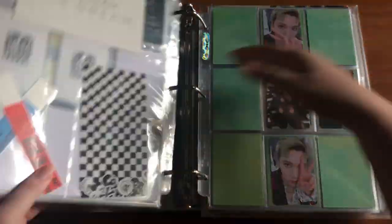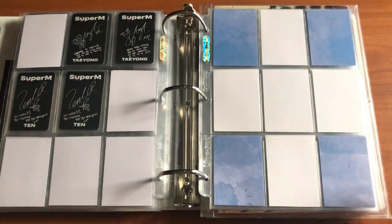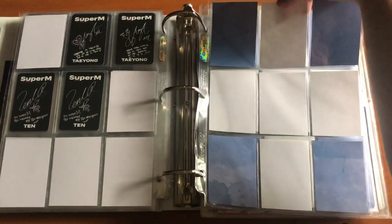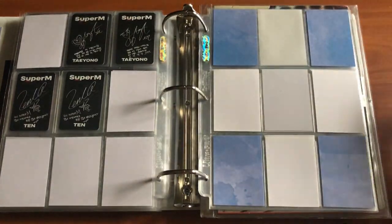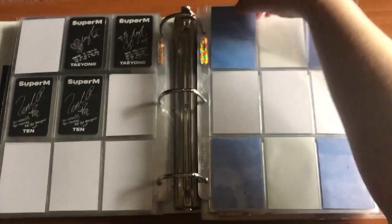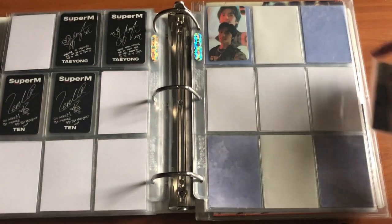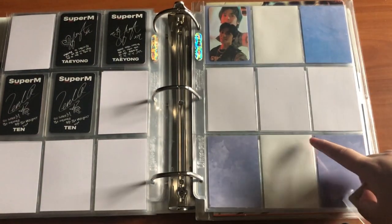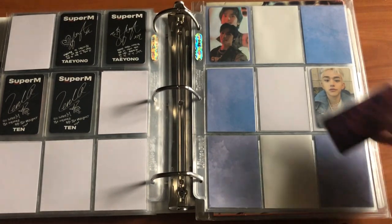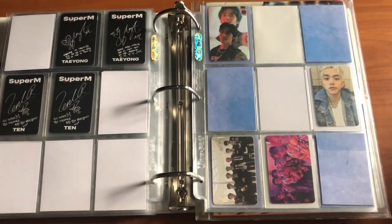Speaking of Super M, I have some stuff to put away for them. I originally had this set up in a way I don't want anymore, so I'm going to attempt to fix it. I was originally going to give every member their own page, but I'm not really collecting this album like that. My plan is to put all the member cards on one page — Taehyung, Ten, Mark, and Lucas — and then put two group cards on that page as well. I'll put fillers in the remaining spots.